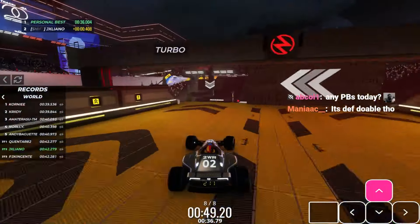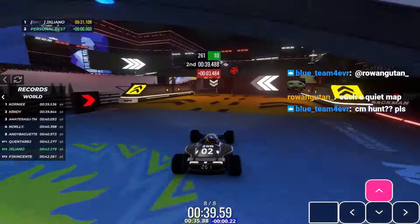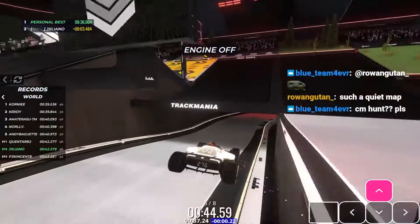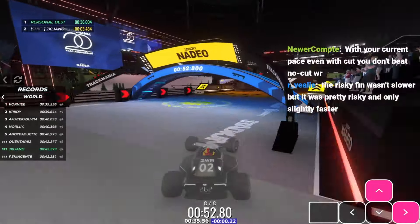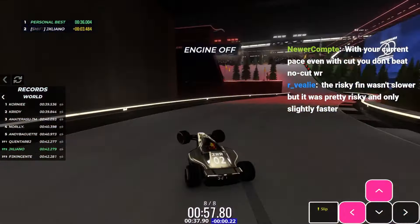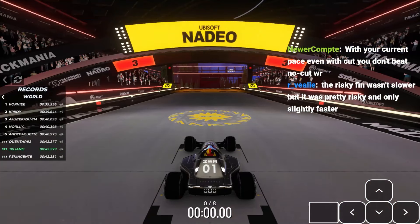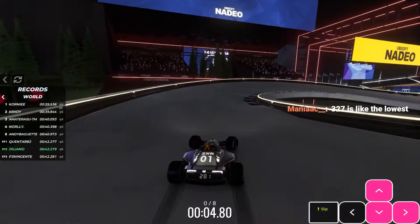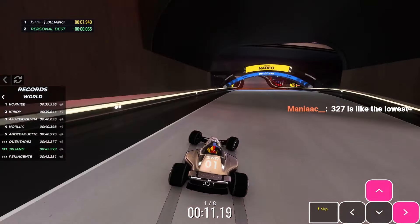Wait, why does my car go down so early again? Is this because of engine off? So you want to go like this and then... how much did you say? 327? I have 324. You want to keep that nose up as long as possible so you can bounce on the border there. We need a good drift before this, that's crazy. 327 is like the slowest — we need more than that even sometimes.